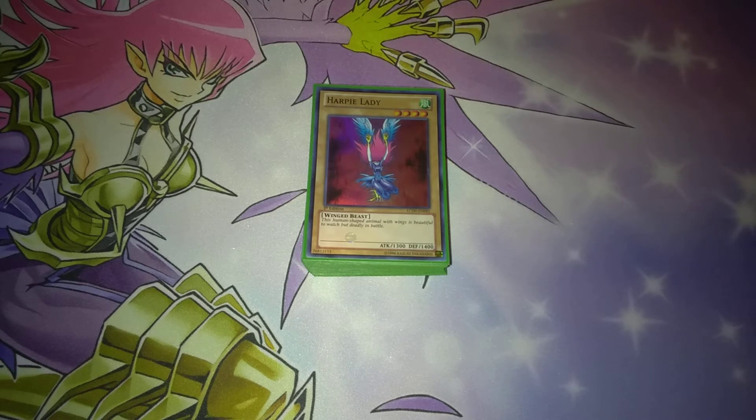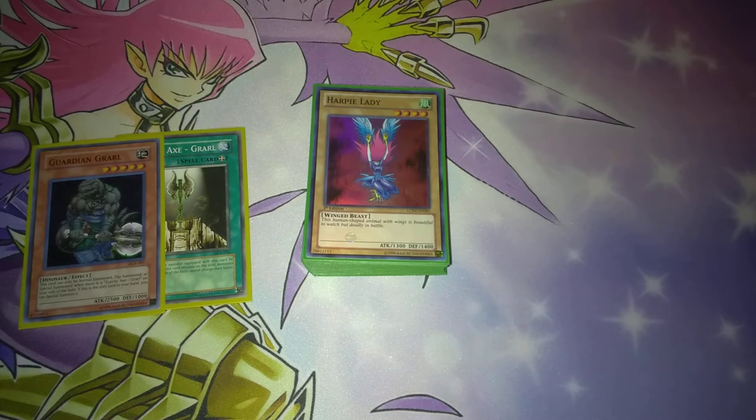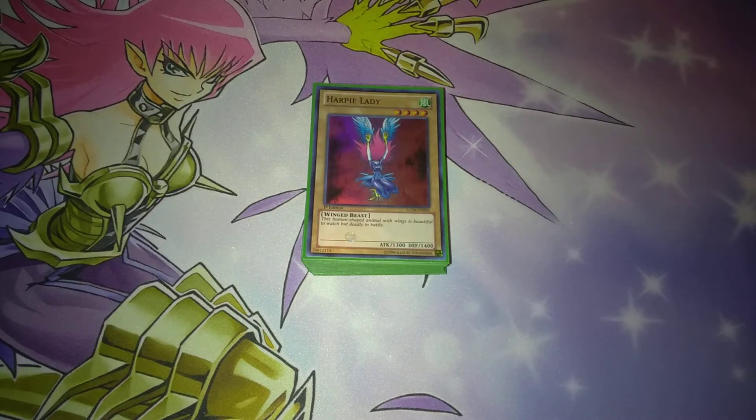First off, you had the Guardian — the introduction of the Guardian cards. This was a great and kind of unique strategy. The idea was that you could special summon some of these Guardian cards if you had the Equip card already equipped. What made this interesting was that it didn't just have to be equipped to any of your monsters; it could have been equipped to one of your opponents, and some of them had effects that would allow you to decrease your opponent's monster's attack and then bring out a Guardian card to swing over. I wish they would have done more with this, but I guess it flopped. Not a lot of people tried to use any of these cards, but I thought they were really cool and unique.